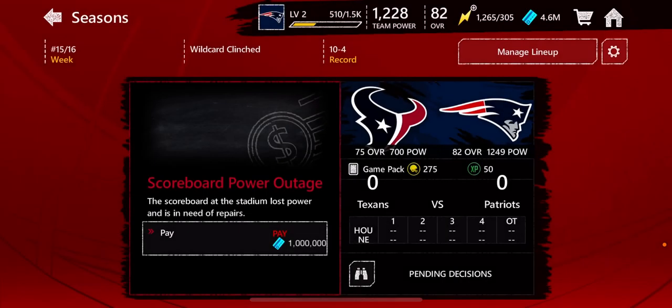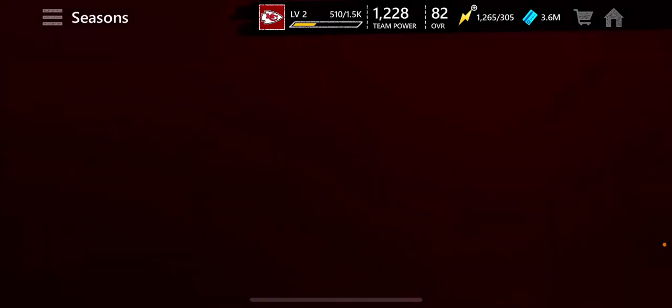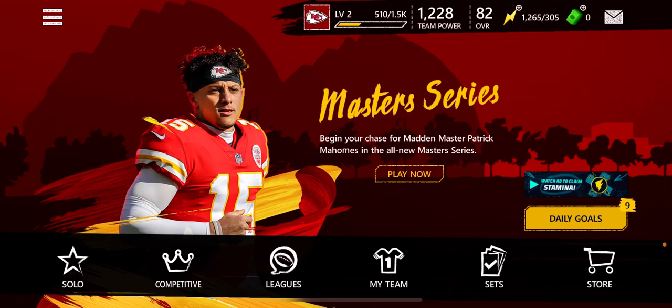Now let's see what prize we get. That's Deshaun Watson — season record for extra points made. Austin Hooper, Devin McCourty. We're going to update the team, redeem the coins and continue. Scoreboard power outage — the scoreboard after staying lost power and is in need of repair. So we're going to pay that, and now we are going to go back to the winning streak.